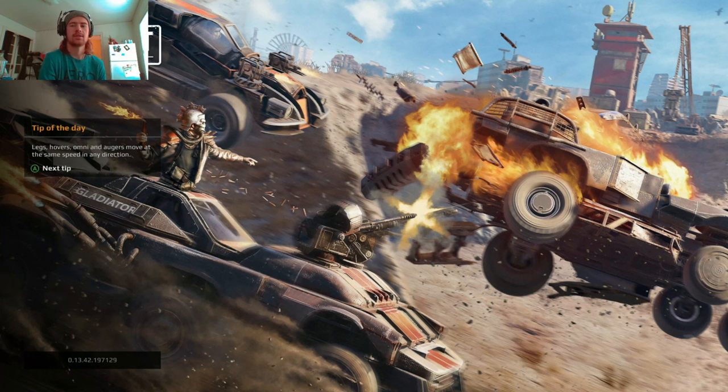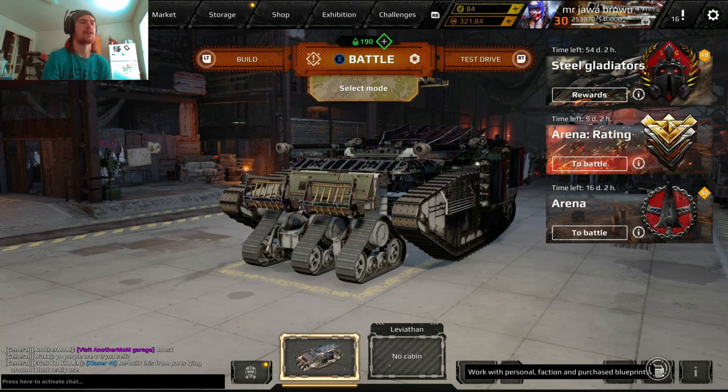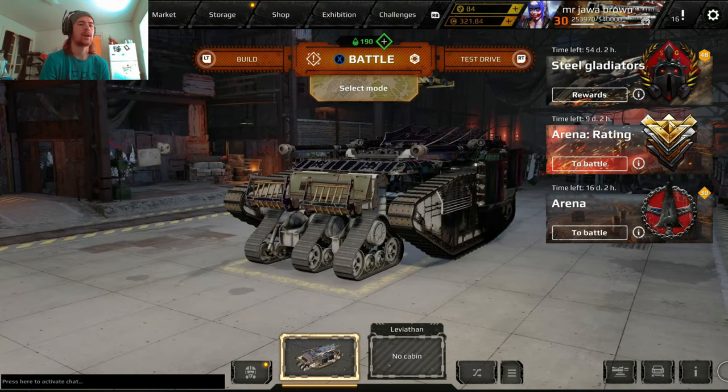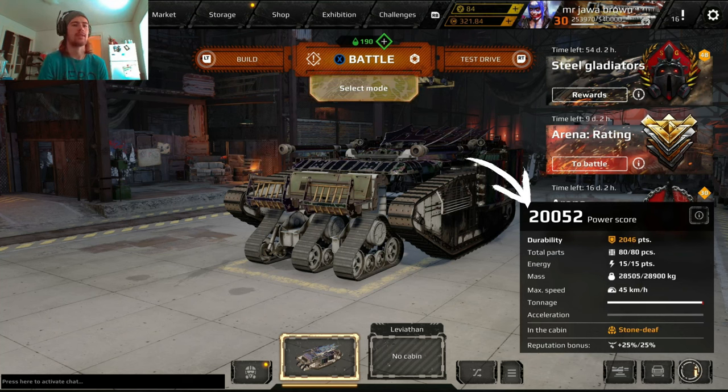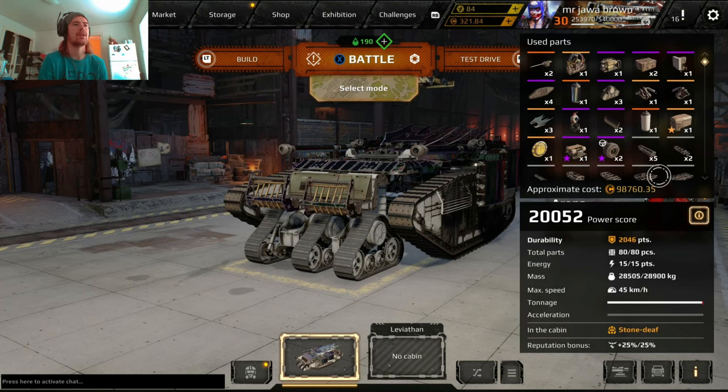So basically, what is power score? Your power score is always shown in the bottom right corner of your info tab. It shows all your vehicle specifications — weight, acceleration, tonnage, bonuses, cabin — and then this right here is your power score. You can click it and it will bring up all the parts currently on the build.